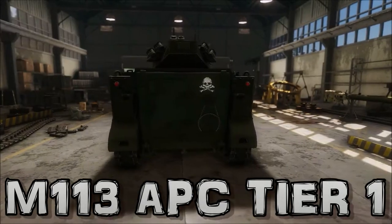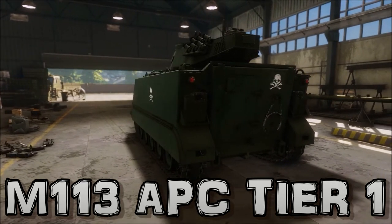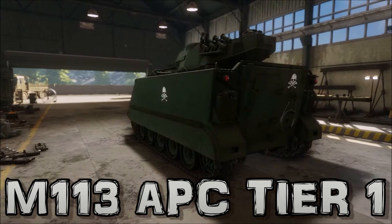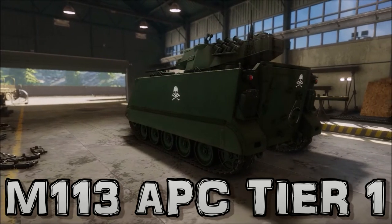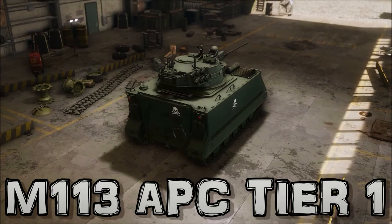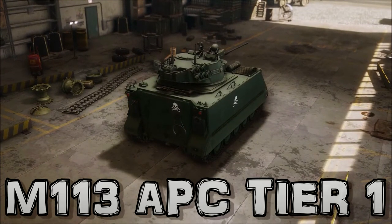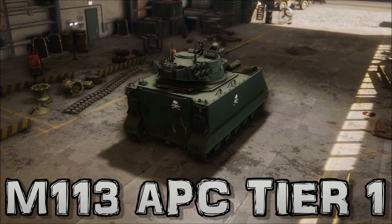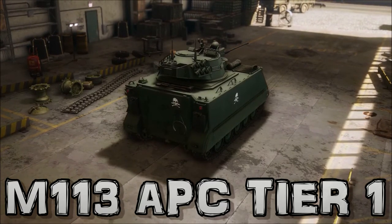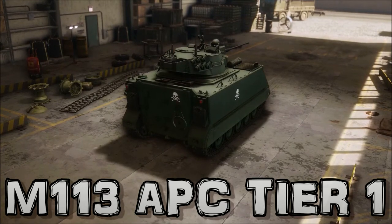It was largely known as an APC or an ACAV — an Armored Cavalry Assault Vehicle — by the Allied Forces. The M113 introduced new aluminium armour that made the vehicle much lighter than earlier vehicles; it was thick enough to protect the crew and passengers against small arms fire, but light enough that the vehicle was air-transportable and moderately amphibious.